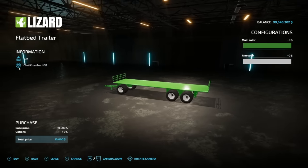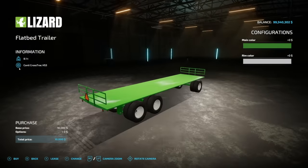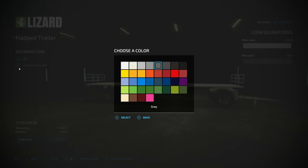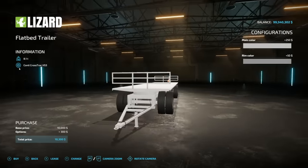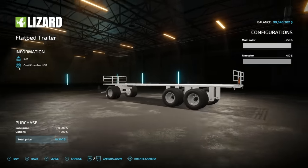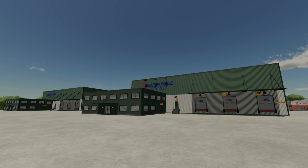Next is the flatbed trailer, which weighs 8.1 tons, so it is a bigger trailer. Main color and rim colors both have full options. There is no trailer hitch on the back, so you'll be running one of these at a time.